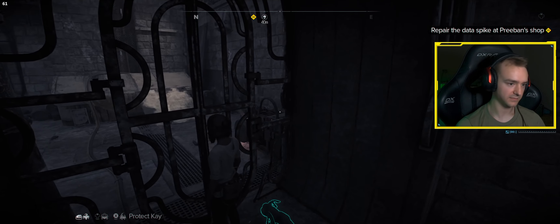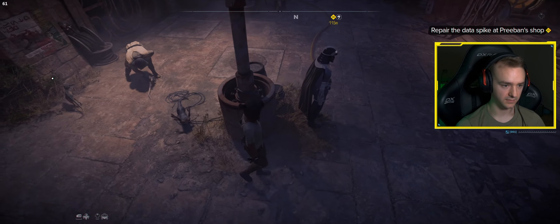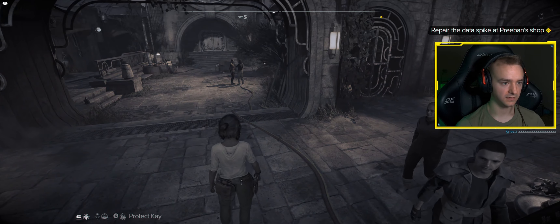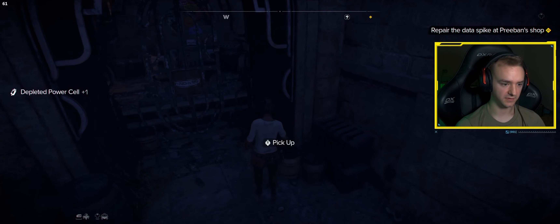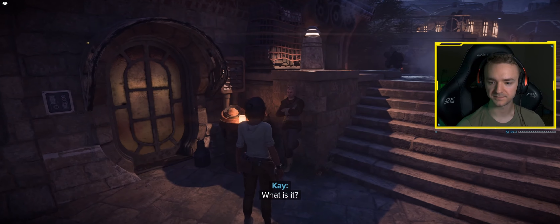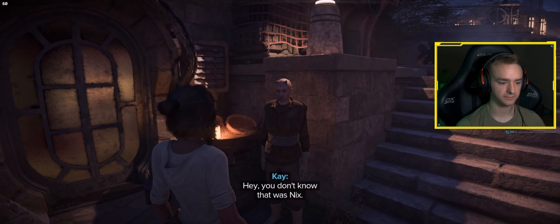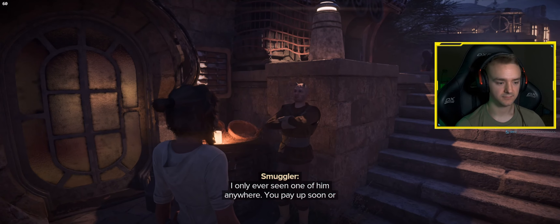Is there anything to get in here? Doesn't look like it. Oh, I thought that cord was gonna be of some importance, but I guess not. There's a bunch of cords running around — the gamer in me wants to follow those cords. Another depleted power cell. Let's talk to this guy. What is it? It's the bill — but the three Melura and your little Scud stole from me last week. Hey, you don't know that was Nix. I only ever seen one of him anywhere.